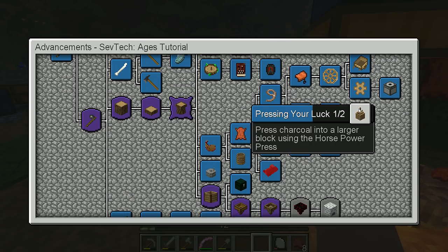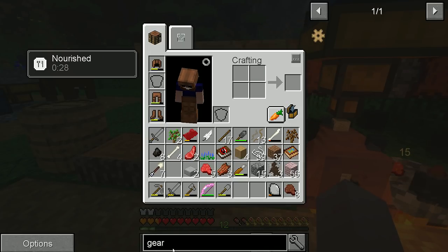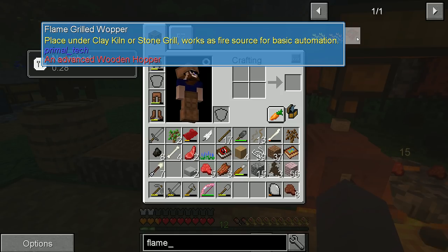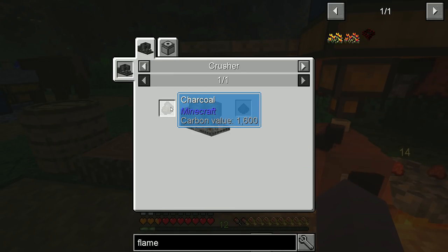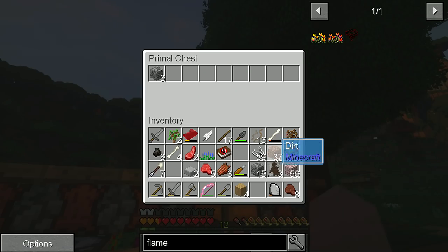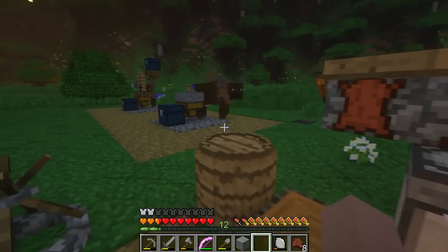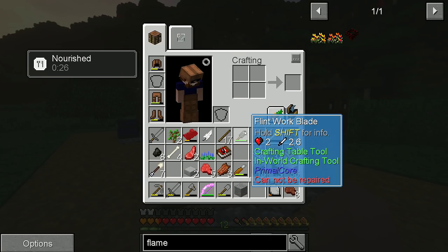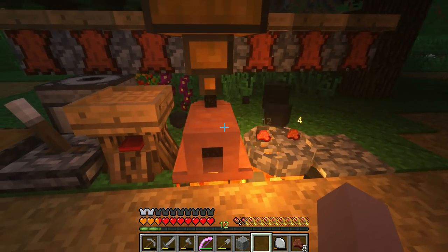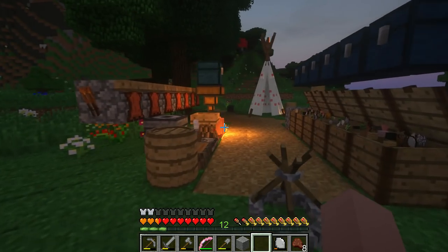We haven't even got 'Pressing Your Luck' yet, but we're after 'Flame Grilled Goodness.' Because if you watched last episode, we found out you need to mill this stuff — you need to mill the charcoal. The charcoal comes from blocks, which we'll put in. Charcoal comes from squishing up the charcoal blocks. Got one — throw that bad boy up here and get some buffalo power in action. We should sleep before nighttime hits us.